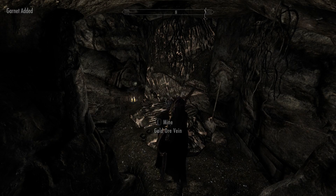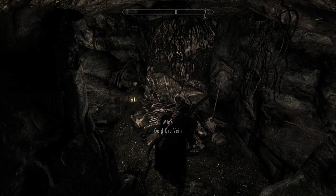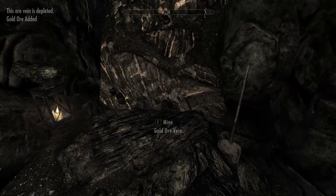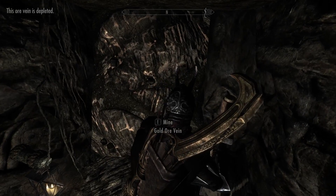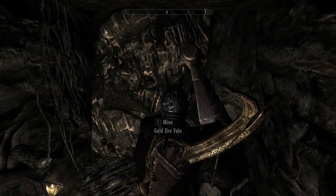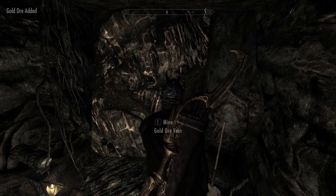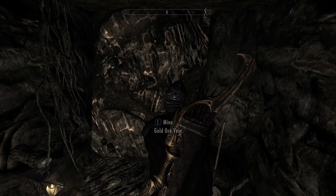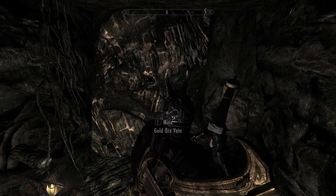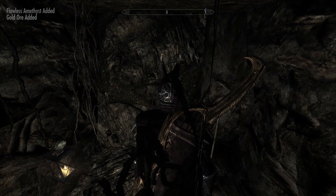If a rock looks plain it's got nothing, but if it has that distinctive texture it's got ore — could be gold, iron, or something like Corundum or whatever the other stuff is called.